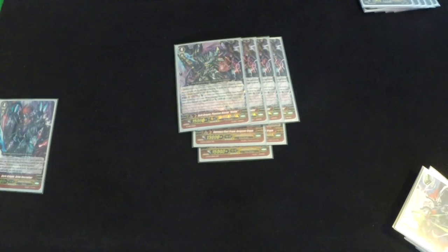And then four Dark Dragon Phantom Blaster Diablo — one of your finishers. It gets plus 10k and a crit, and it's a really brutal card that adds another option besides Phantom Blaster Abyss.